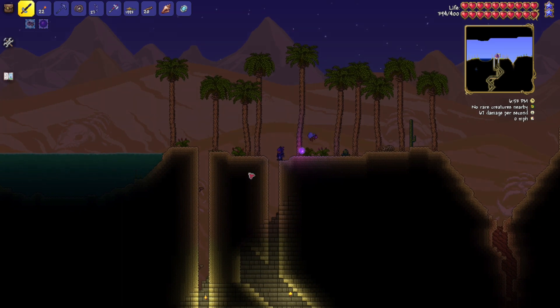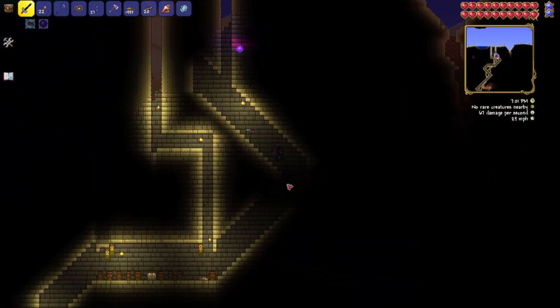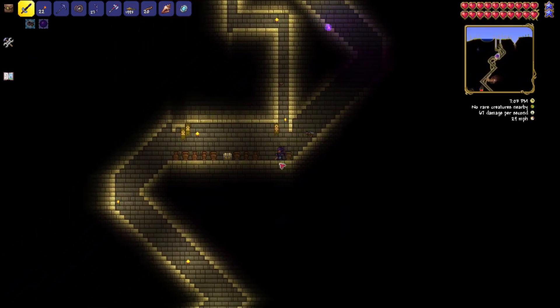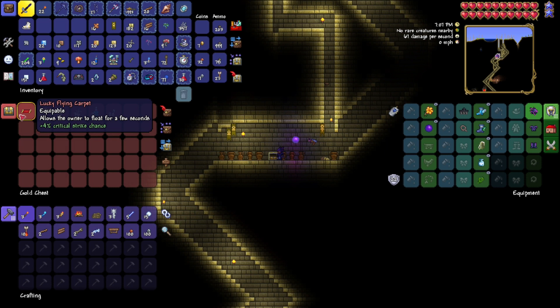When you get to 821 West by 145 Surface, you're going to dig down right here. Drop on down, drop your torches, all that fun stuff, get over here. And there's your pile of gold, and there is your lucky flying carpet. There you go, with other stuff as well.